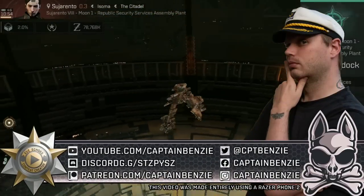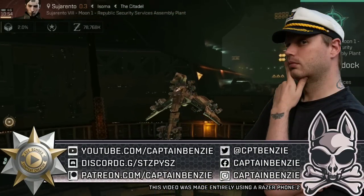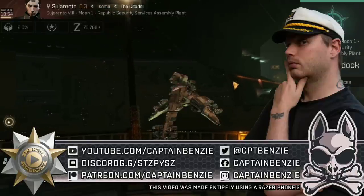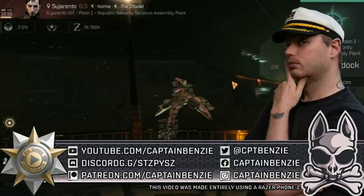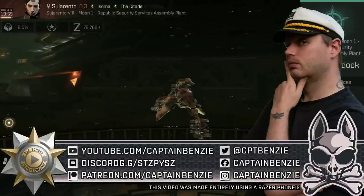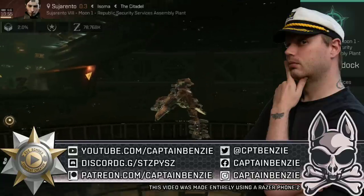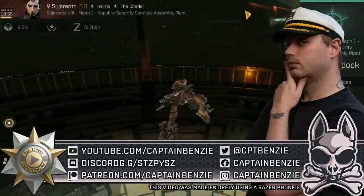Ahoy there, Captain Benzie here, coming at you with another Faction Frigate Guide for Eve Echoes. Today we're going to be going back and taking a second look at the Guristas Pirate's Worm, one of my personal favourites of the Faction Frigates, and one that I know a lot of you folks keep asking about. There are a lot of really interesting things to discuss on this one, so do be prepared for quite a deep dive.